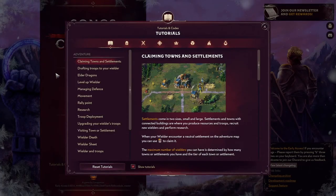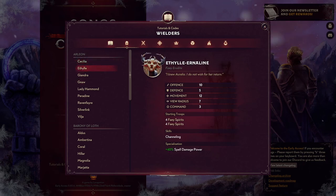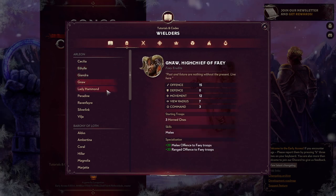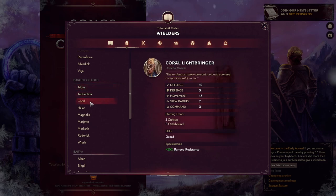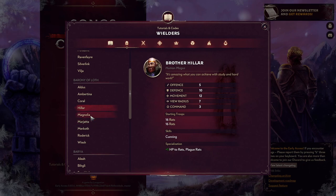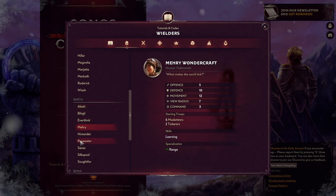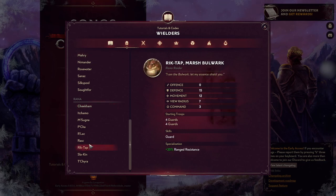Let's take a look at some of the factions. Arleon is sort of like humans plus fey — they have pixies, satyrs, dryads, and that sort of stuff in their retinue. The Barony of Loth is my favorite — these are the undead, with cultists, necromancers, dark casters, and animators. Baria is your greenskins, your goblins and those sorts of units. And Rana is sort of like your lizard folk — they also have amphibians — you could think of it as a swamp faction with lots of scaly creatures.